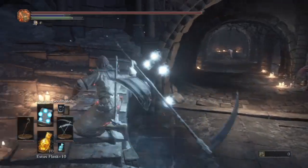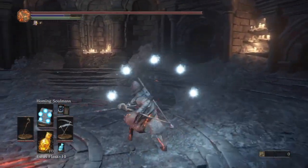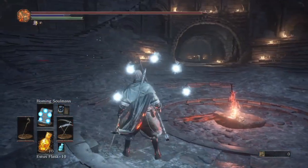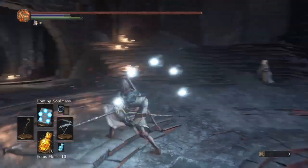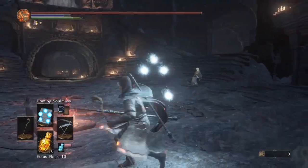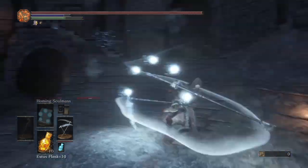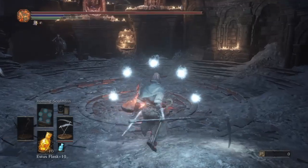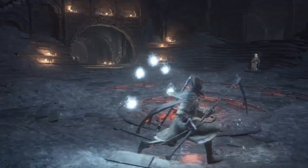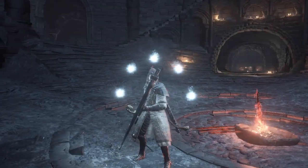The disadvantage is the weaker run attack. The one-handed run attack is not bad, but it's not quite as good as the Sellsword Twinblades running L1 at roll catching, and you can't buff this weapon. However, the weapon art is sort of a running attack on its own — it leaps forward, has a lot of Hyper Armor, and has multiple strikes, so it's quite good at breaking the Hyper Armor of others.